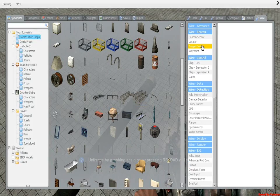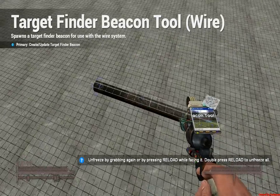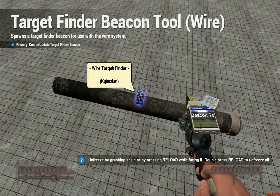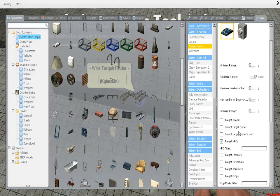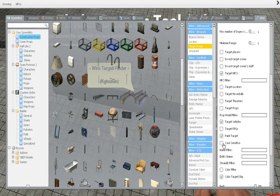You only need a couple of things. One thing you need is a target finder — put this near the middle. My settings are: maximum range 10,000, minimum range 1, maximum targets 1, maximum bogeys 1, only targeting NPCs, and paint target.